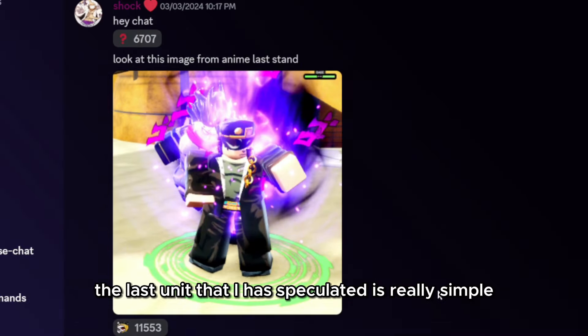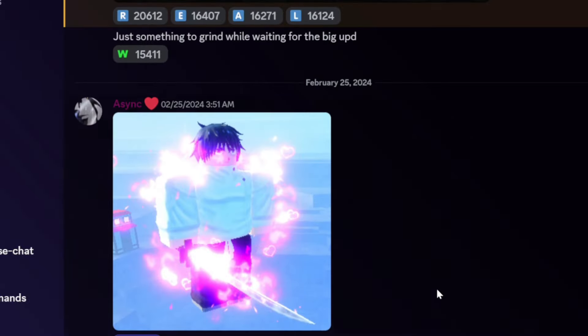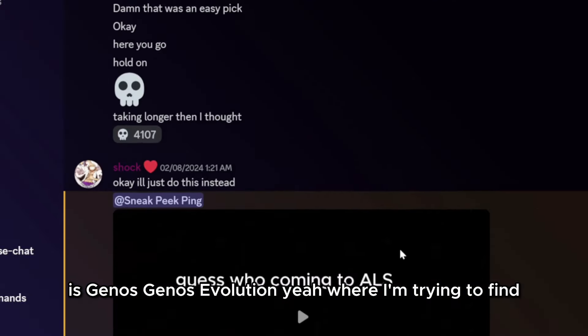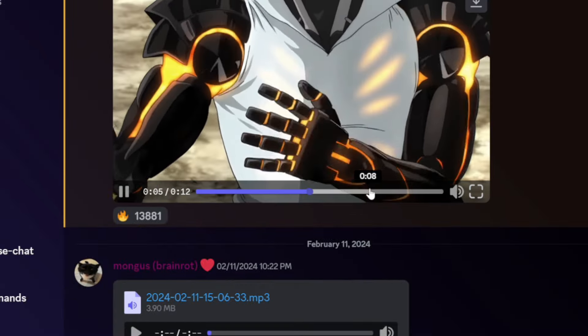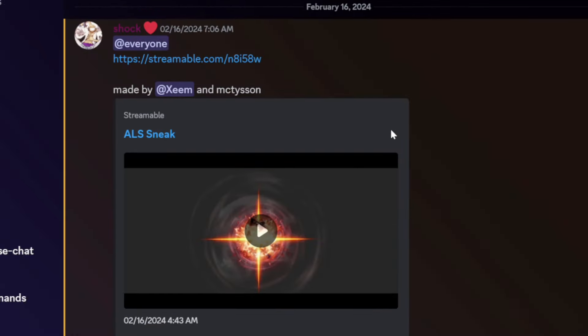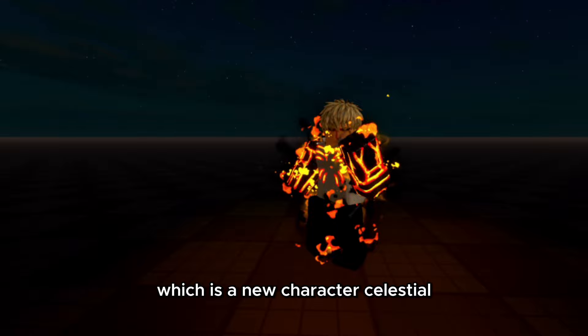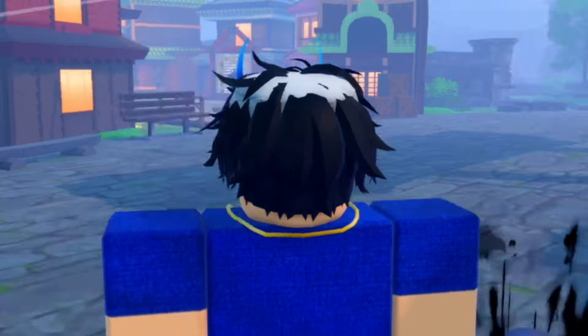The last unit that I have speculated is Genos — Genos Evolution. Genos is going to come with an Evolution, which is a new character. Celestial. There are only eight really confirmed units that I have seen. I don't know what the other five are.